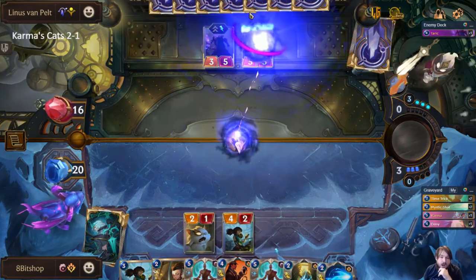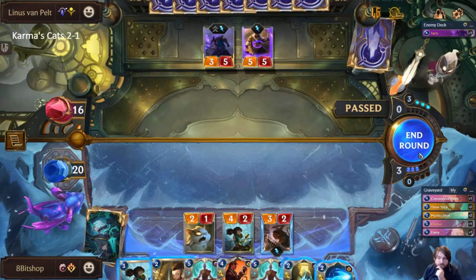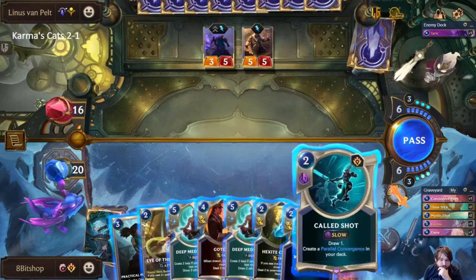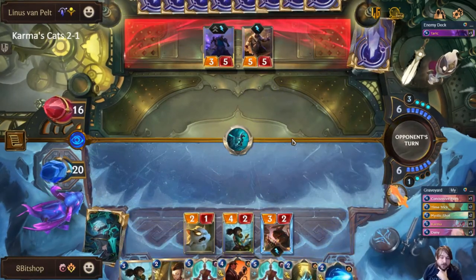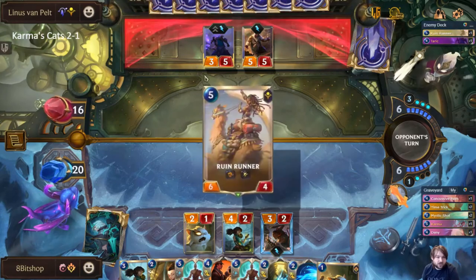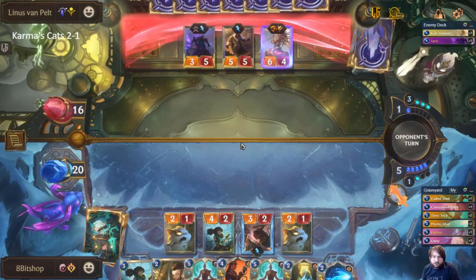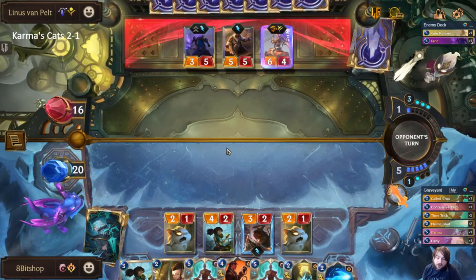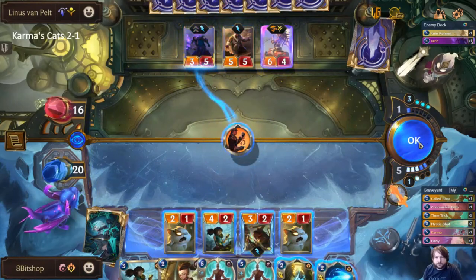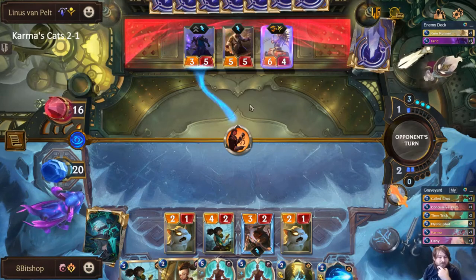We're going to pre-commit Concussive Palm and just stop this from attacking this turn — we really don't want them to start generating Lucky Finds. I think this card was quite overlooked and underrated in general. This is also the most patiently I've ever seen a Taric player set things up, which isn't incorrect, I'm just surprised about it. These are both pretty dangerous units so the Taric is probably not that important to them in all honesty.